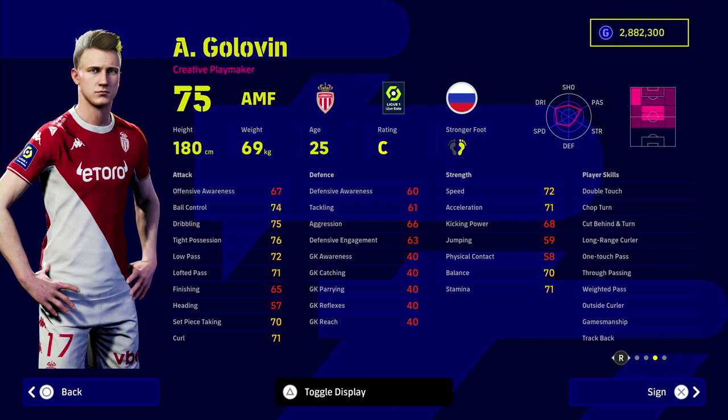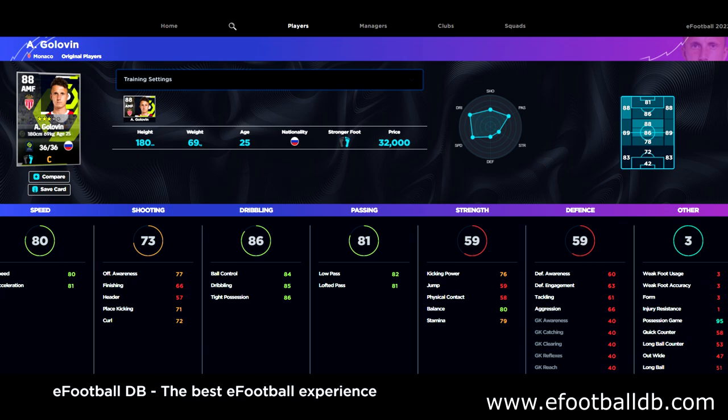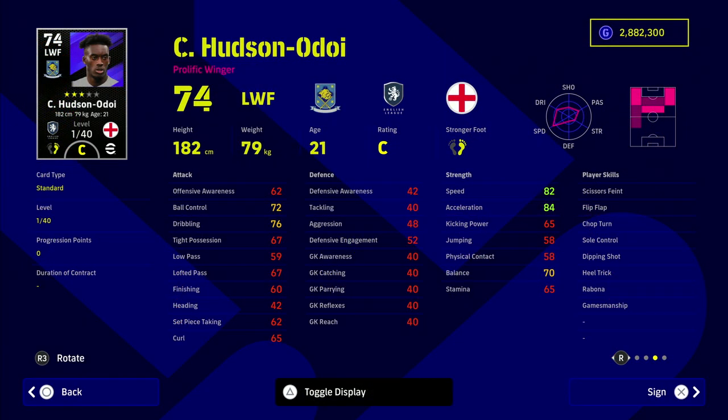Speaking of hidden gems, we have Golovin. I watched the PSG vs Monaco game recently and Golovin was instrumental — orchestrating play a bit like Modric but slightly more attacking. He's listed as AMF but can play CMF. We're playing him as part of a three-man midfield. With this squad, the key is having passers and engine men in midfield — jack-of-all-trades types — because with wingers like Hudson-Odoi, who's now on loan at Leverkusen, you need that midfield support.